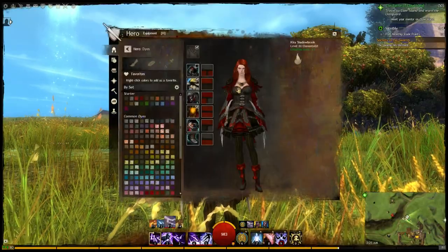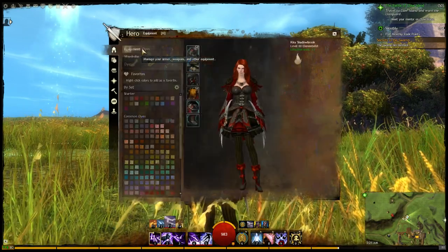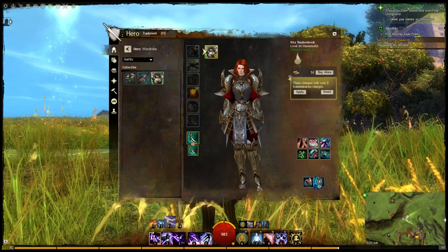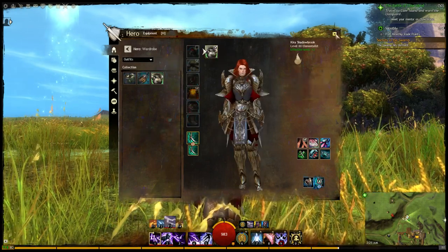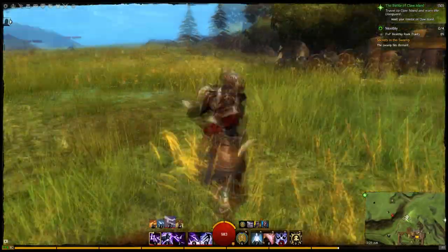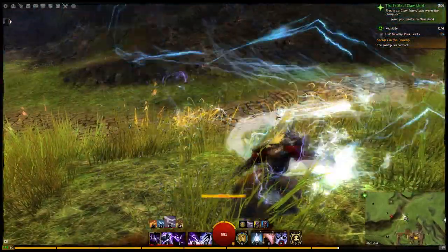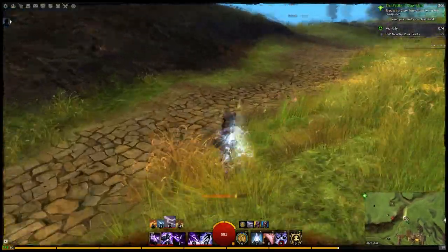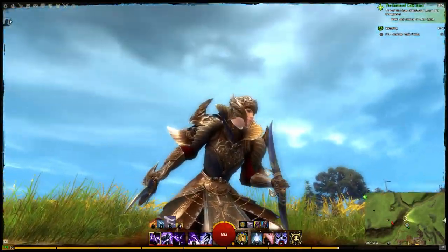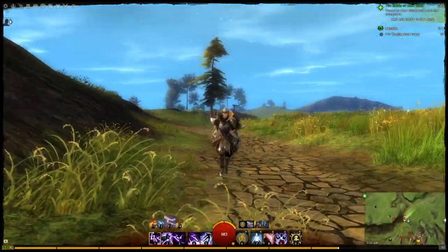Let's see what it looks like on a female human character. We'll go to the wardrobe and select the Ceremonial Outfit. Apply, and let's turn the helmet on. There you go — looks pretty neat. You can have a really unique look; I'm an elementalist here, with what looks like heavy armor with lots of filigree and different designs. Pretty cool looking — I like this outfit quite a bit.